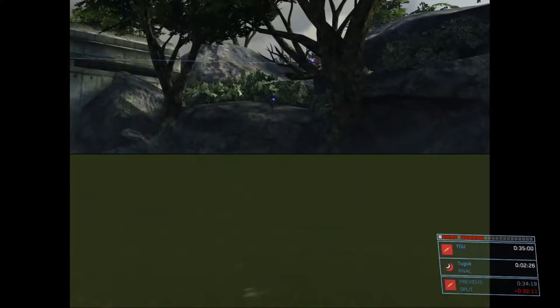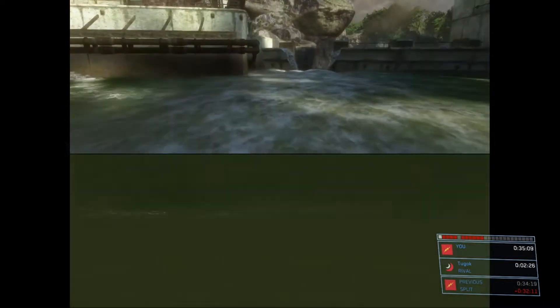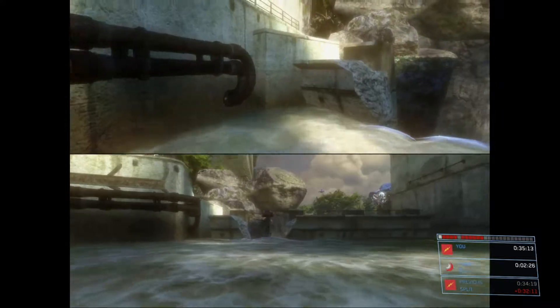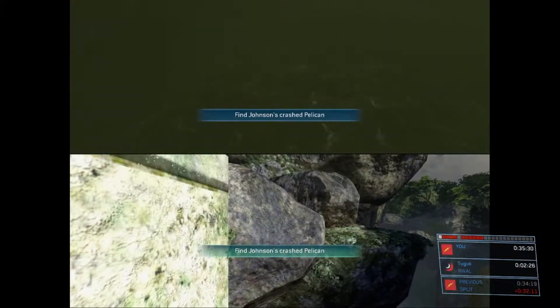Number four would be speedrun shortcuts. You can see right here David and I doing one of the speedrun shortcuts. At the beginning of whatever level you pick, I would suggest looking up a speedrun of that level so you know if there are any potential tricks that you can do to really speed up your run and are easy enough for a mid-level player to actually perform. In this one, we're just cutting through the river real quick.